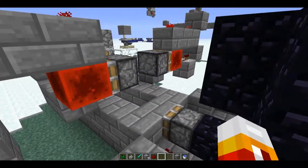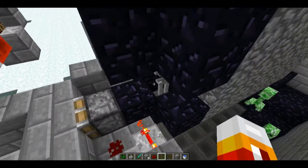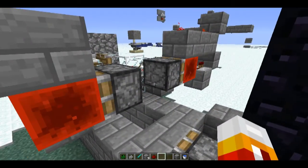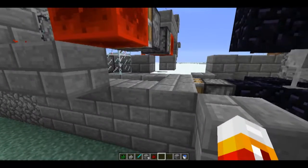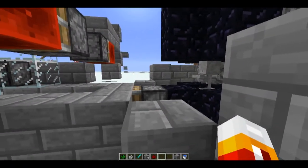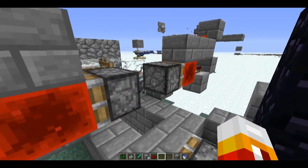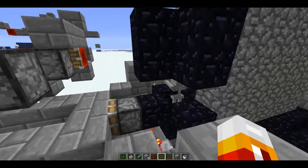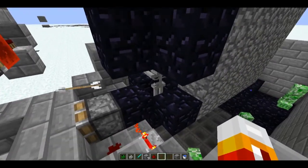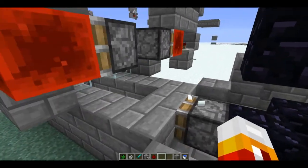Now, what's funny about this is that the skeleton and the snow golem would treat the string like a full solid block. So I had to finagle this a bit. If I had the skeleton and the snow golem on the same level so they're staring eye to eye, they actually wouldn't shoot because they would behave as if there's a solid block in between them. So I had to tweak the angles a whole bunch to get it so that the skeleton is shooting at the snow golem in such a way that the arrow barely passes through the string.